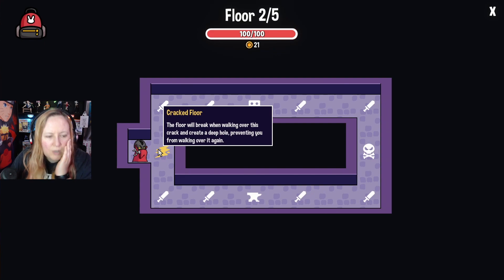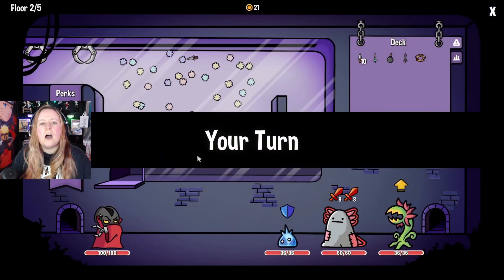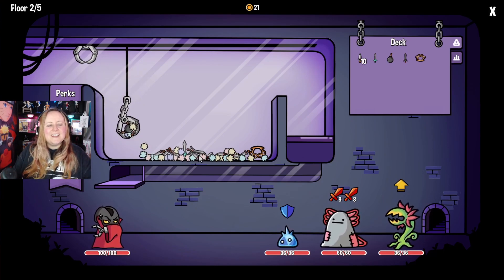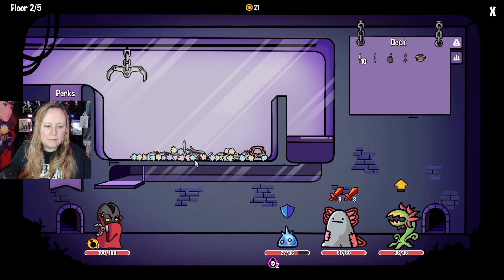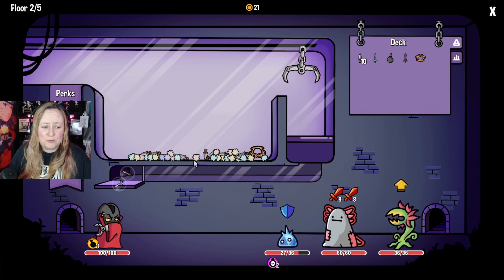The floor will break when you walk over this crack and create a deep pool preventing you from walking over again. But I have to go this way, don't I? Oh, so you can only go up or down. I see. Okay, I got it, I understand. I'll try and get these two - yes, I just got those two.